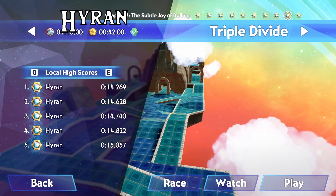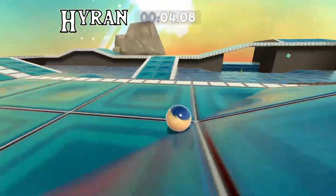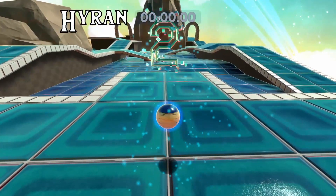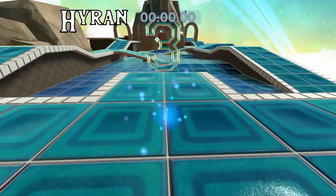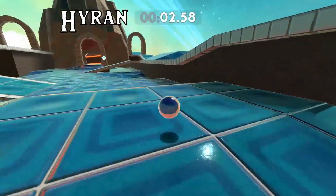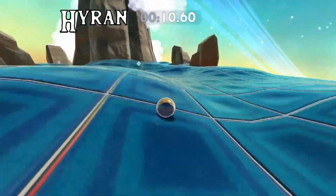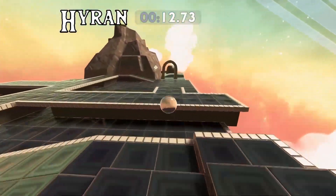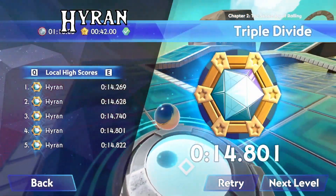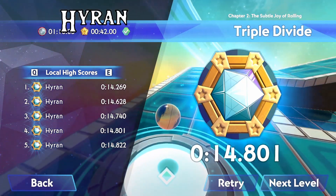Now for the faster start on Triple Divide — this one takes a bit more practice. Hold forward, do a jump start, then swivel your camera about 45 degrees to the right, start holding right, then jump at the peak and get through. You can slow it down and do fewer jumps at the start. Sail through, turn nicely left, get a jump off the triangle, and make your way toward the goal. I recommend new runners take the left-side start because it's a lot easier with fewer mistakes, even if it is a little slower.